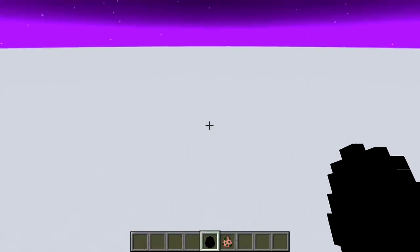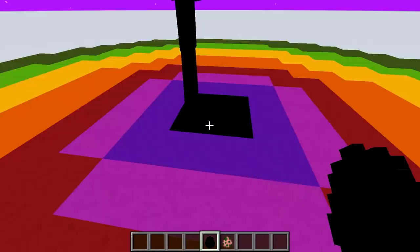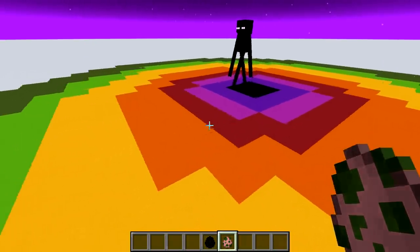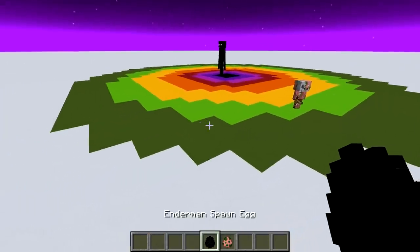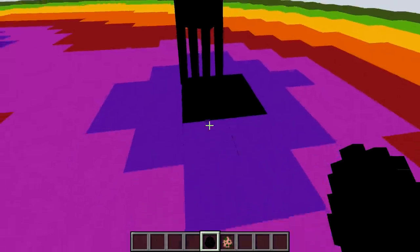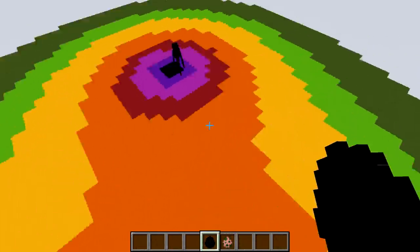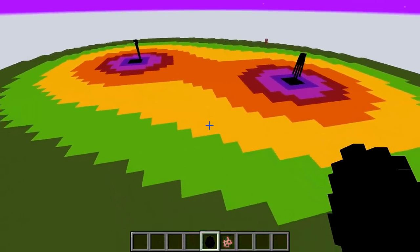To demonstrate it, I created this flat world with a warped forest biome that will help us see what's going on. When an enderman spawns, it forms a field of energy — what's called a spawn potential — around it that prevents any other enderman from spawning in the affected area. Any other mob is fine to spawn here; only endermen are affected by this field. If we spawn another enderman, the new combined field formed from them is larger than each one separately.